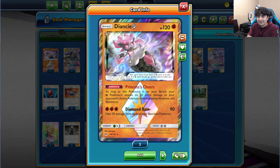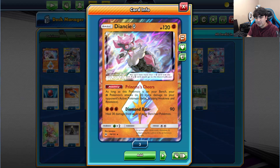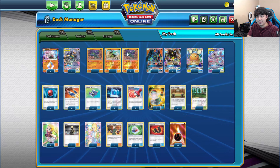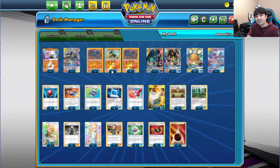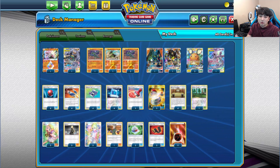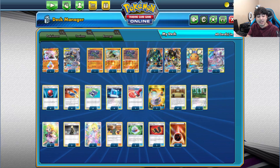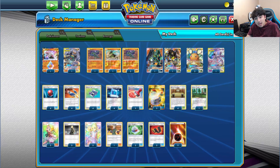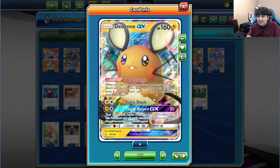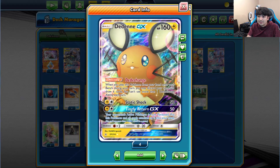We also run one copy of Diancie — Princess's Cheers: as long as she's on your bench, your Fighting Pokemon's attacks do 20 more damage. So we're essentially running 4 copies of the damage-boosting bench effect. We're also running 2 copies of Dedenne-GX — Dede-Change is just too good, and it helps get energy into the discard pile for Zygarde to use with Cell Connector.